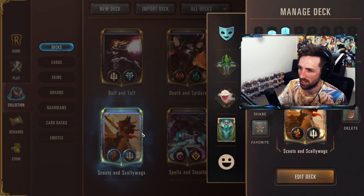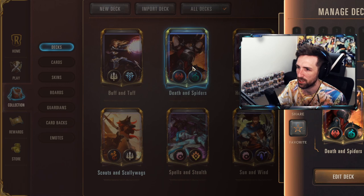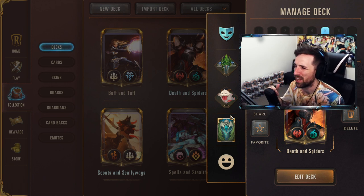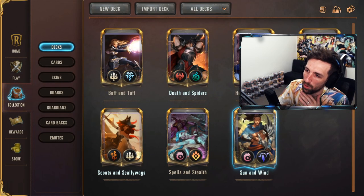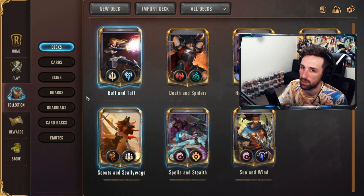I think it's simple enough for newer players who are still trying to get a grasp of the game to go ahead and play some of these pre-built decks and see what feels comfortable for you. I'm going to recommend Scouts and Scullywags — that's a pretty good one. You can also go Death and Spiders. This is going to be like one of the cookie cutter go-to early game budget decks that you can adjust some cards in eventually and climb effectively with. You have a generous amount of champions to begin with, and you can find the play style that suits you.